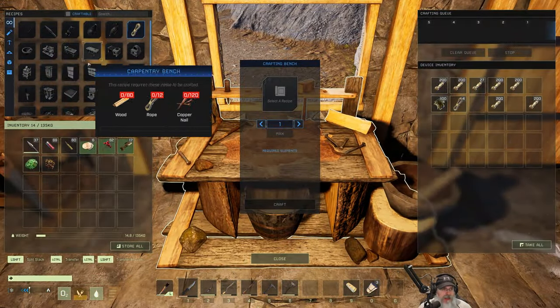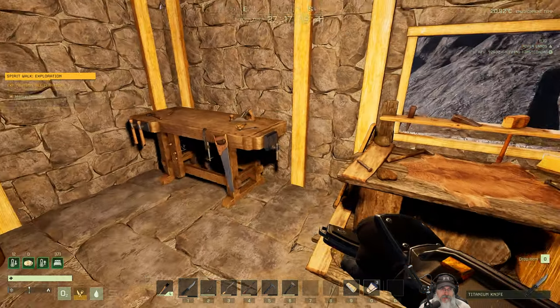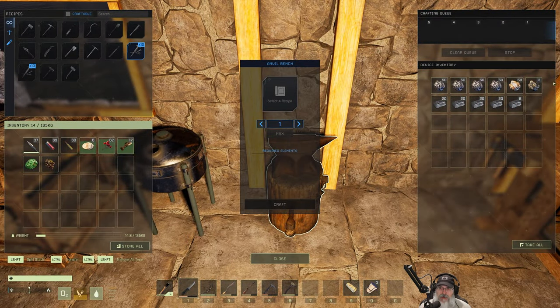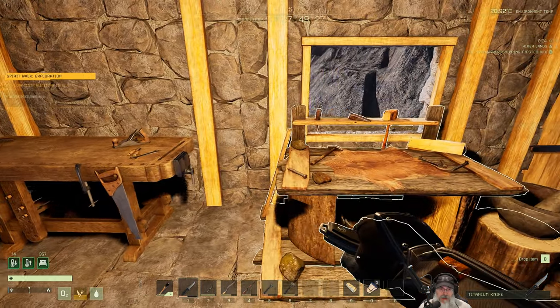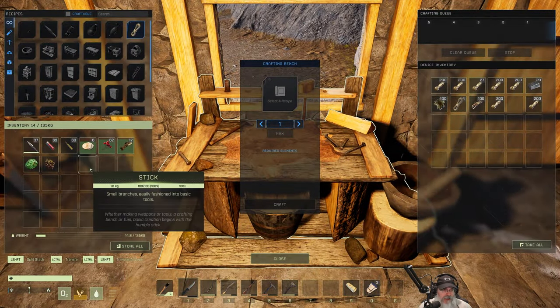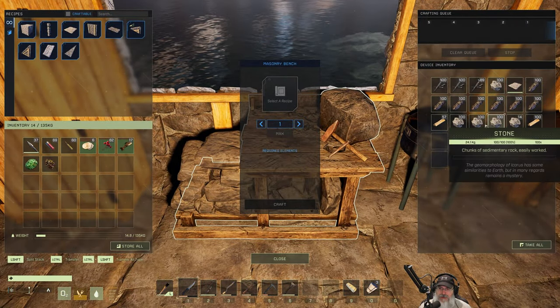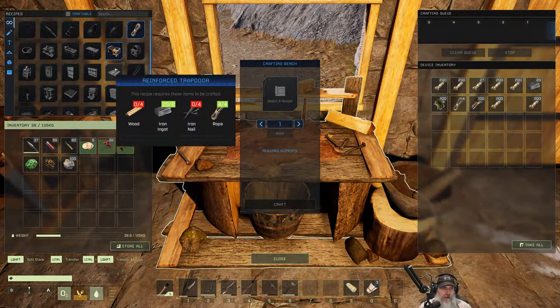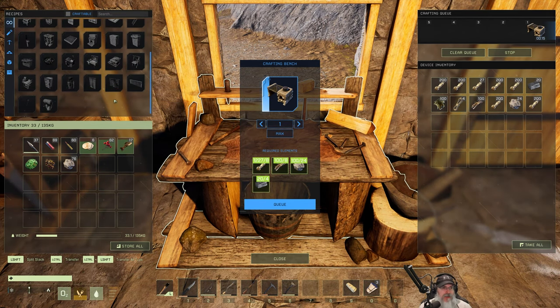Let's go ahead and make ourselves a cooking station. We're going to need some sticks, some stones and some iron ingots. I went back up to the cave where we started from and brought back another load of stuff - there's still probably at least two more trips of stuff up there for me to bring down. So I'll be doing that off camera. We put the iron in there and we also needed some stone, so let's grab a stack of that.